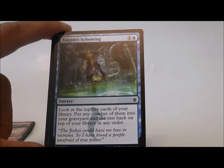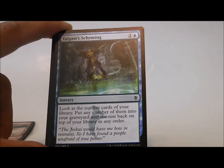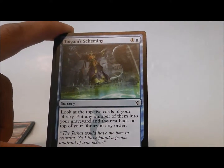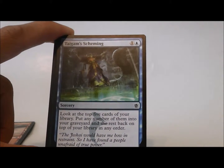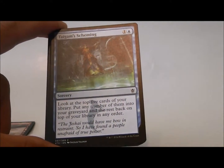Taigam's Scheming: look at the top five cards of your library. Put any number of them into your graveyard and the rest back on top in any order. So you don't get to draw a card — you just get to fill your yard. This is useful if you have some delve cards, because then you get however many put in there plus Taigam's Scheming, and you could be able to play your delve card this turn even if you don't draw one of those cards.